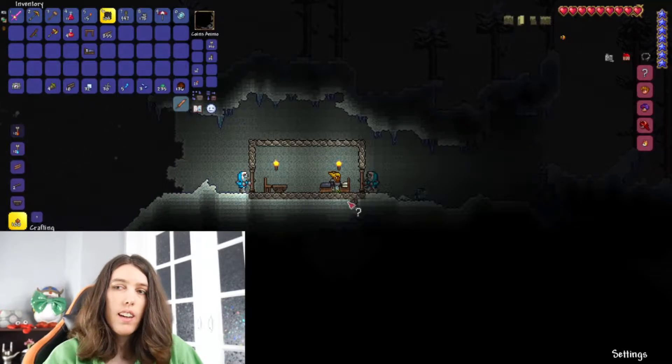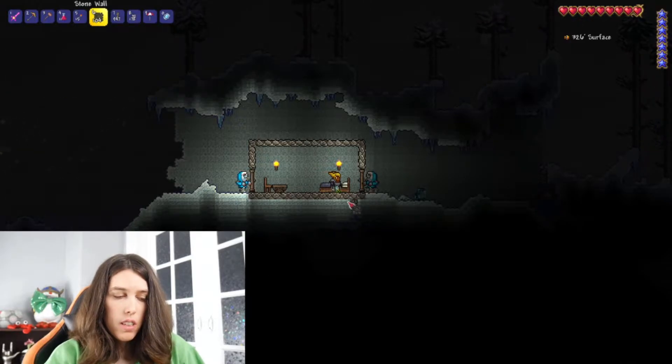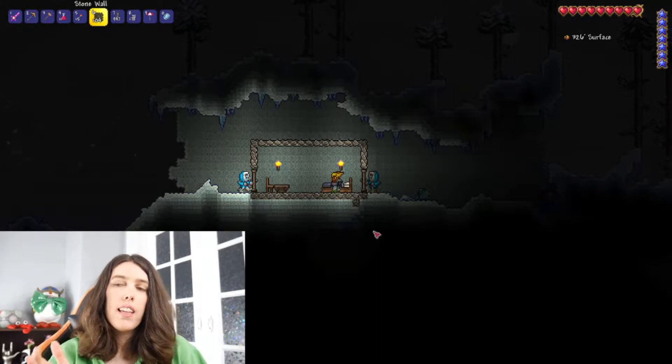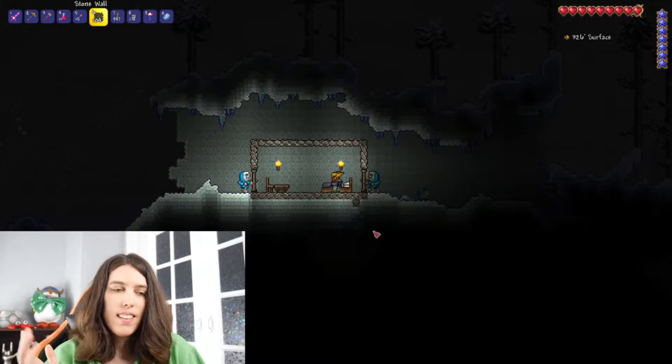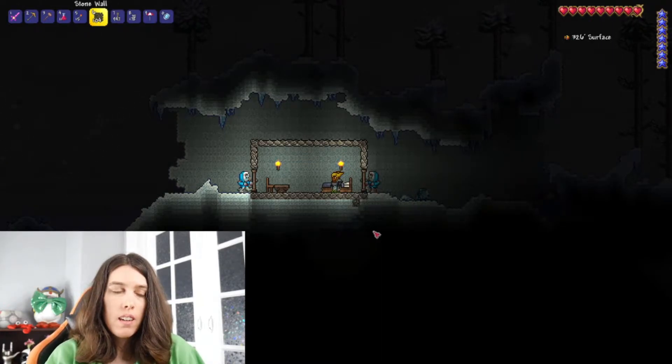I know I have some walls because I prepared ahead of time. I want to test the theory that I'll end up here if I die. But if I'm wrong, I won't end up back here. Either way, if I fight the big monster and this doesn't work, I'll end up all the way at spawn anyway — I may as well test it now.